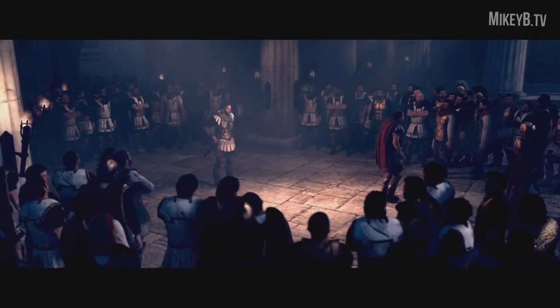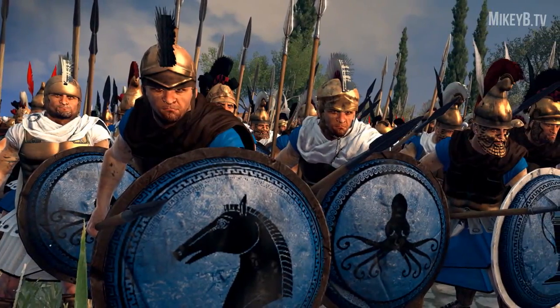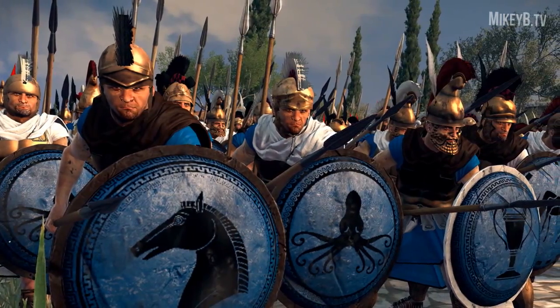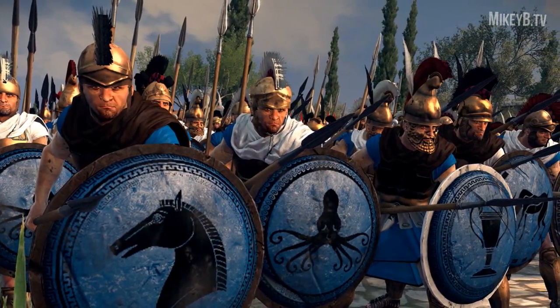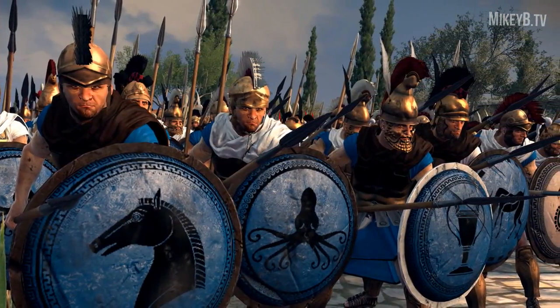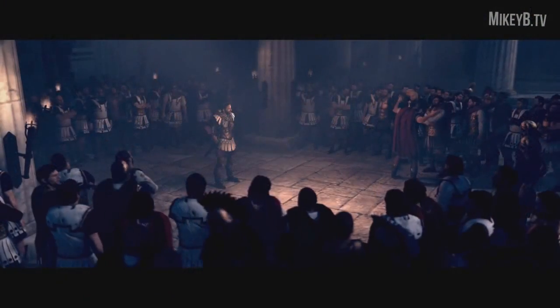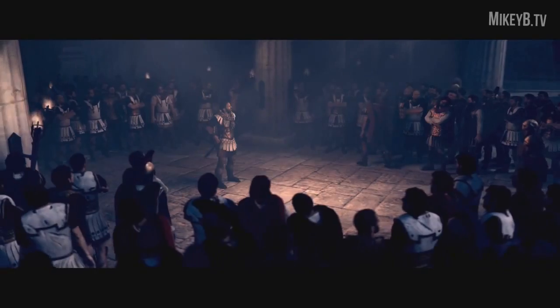Syracuse only has one new unit compared to the other factions, and these are the Picked Hoplites. They are a specialist unit of elite hoplites, and apparently Athens also gets access to them, so you can use them in the campaign for Athens if you so choose to.